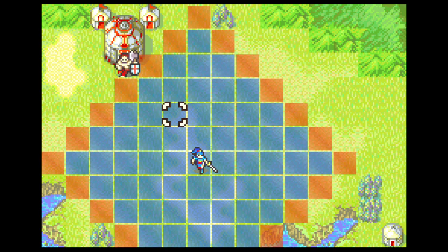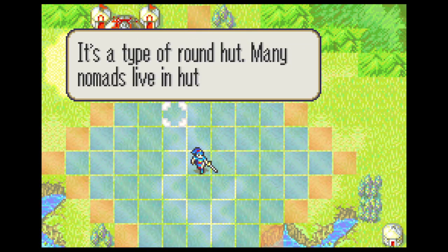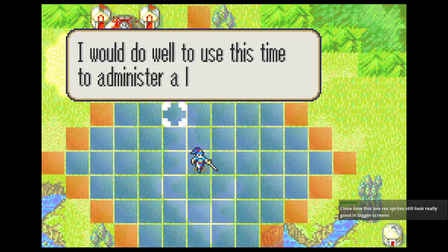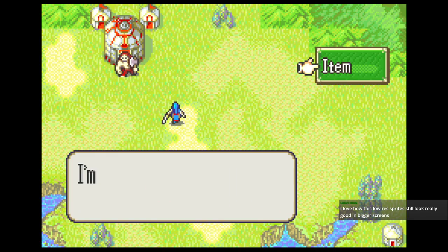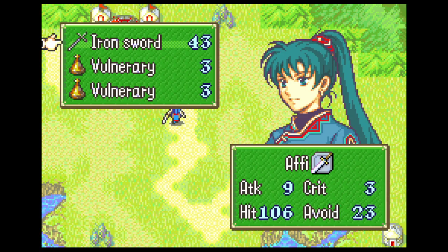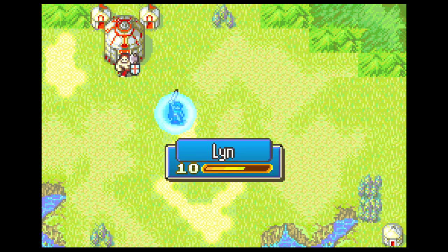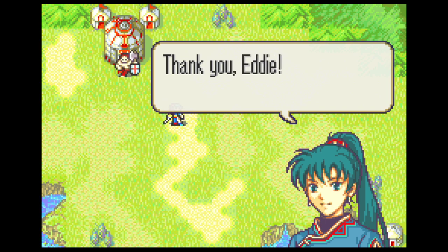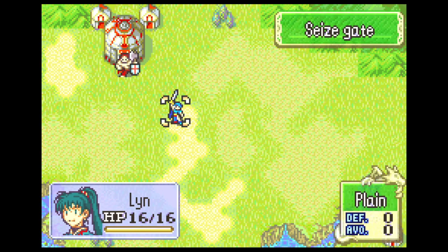Now we're gonna get the item tutorial. Oh, you don't know what a 'gear' is? It's a type of round hut. Obviously. They want me to go here and use items that we now suddenly have. Vulneraries are your basic healing item — they will restore ten HP, which is conveniently exactly what Lynn lost. The graphics look really good on bigger screens.